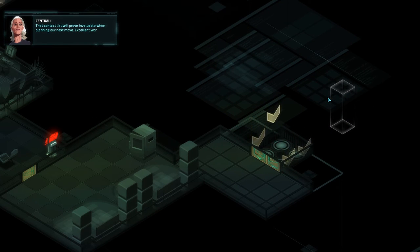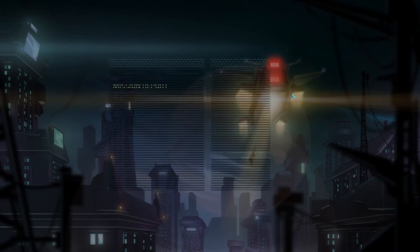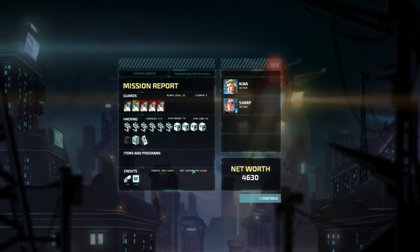That contact list will prove invaluable when planning our next move. Excellent work. That is the end of the mission report, giving us an idea of how much wealth we got. We did miss one safe - it's okay, not a big deal. We got a fair bit of credits and all that good stuff. When we come back, we'll see what kind of missions we've unlocked to go to next - we should have a pretty good variety of stuff to check out. So until next time, my name has been Rojo. Thanks for watching.